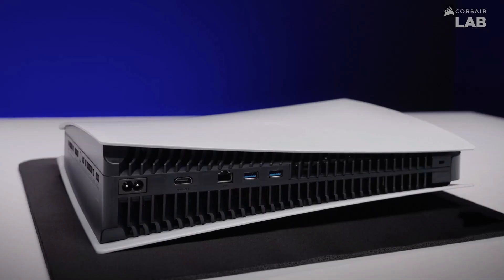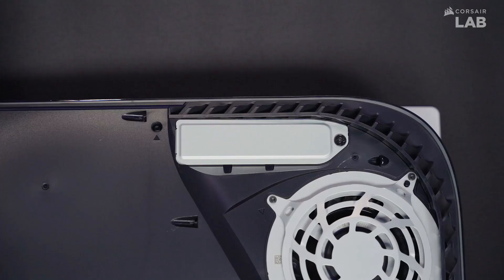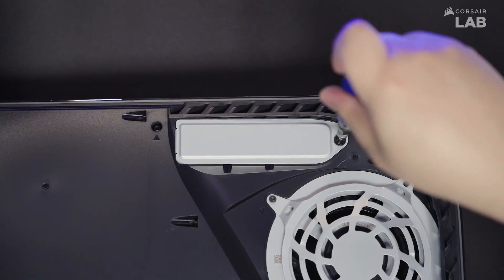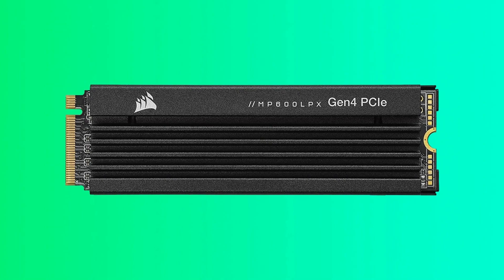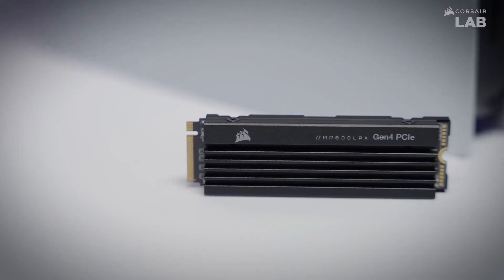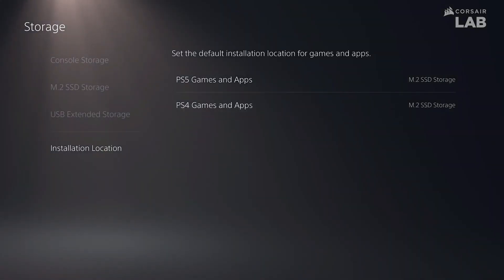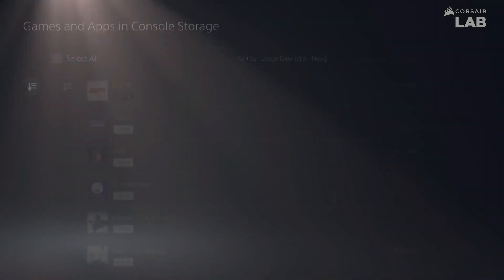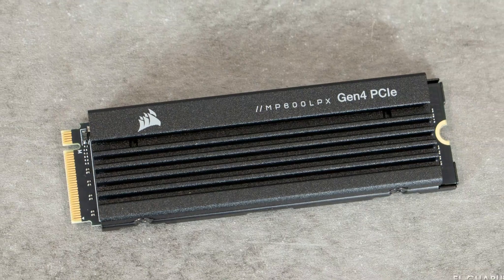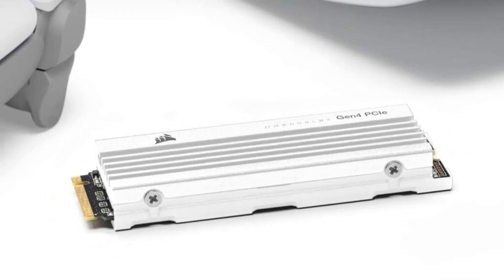The M.2 2280 form factor, coupled with the pre-installed low-profile aluminum heat spreader, allows seamless integration of the MP600 Pro LPX into your PlayStation 5 while adhering to all PS5 M.2 size requirements. Supported by an extensive 5-year warranty, the MP600 Pro LPX delivers expanded storage and sustained high-performance straight out of the box. Storage options range from 500GB to 4TB, catering to diverse game libraries whether you have 4 games or 40. The pre-installed low-profile aluminum heat spreader disperses heat and minimizes throttling, ensuring sustained high performance.